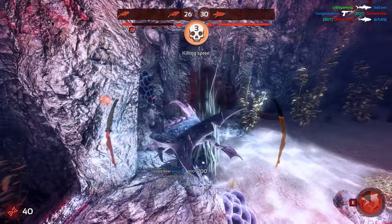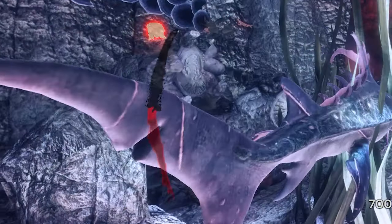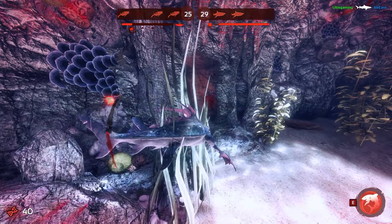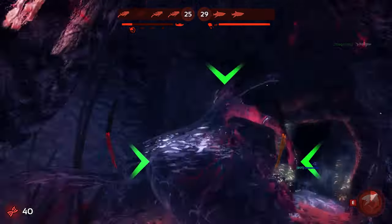I decide to look back and notice no divers chasing me, and I also notice that my health allows for another kill. So I decide to go back in and kill the guy who's watching the room rather than the guy who's collecting the gold, and then go to heal.